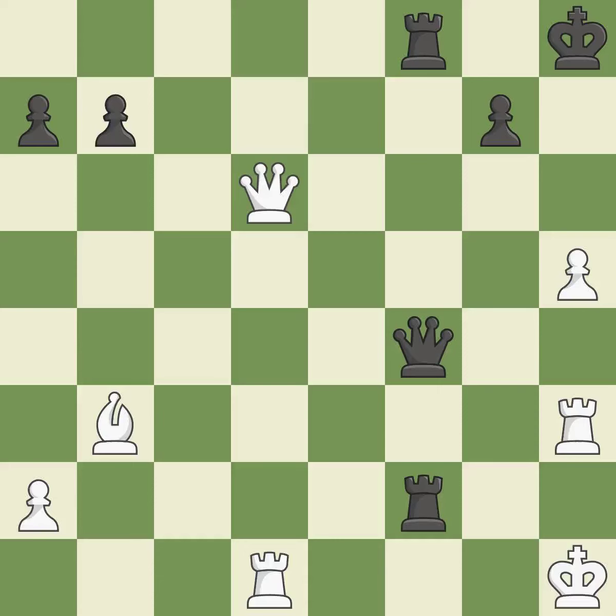This continues the checkmate threat — it is best. Giveaway: one player was winning but then gave it away. Black got the better of white in that game. The opening was balanced, and black found some nice moves in the middle game.